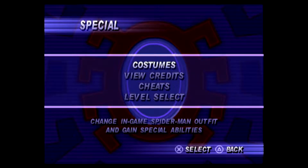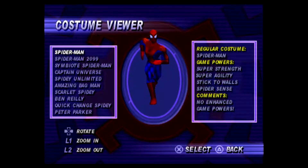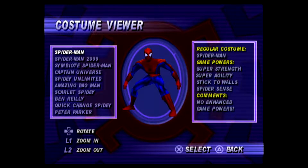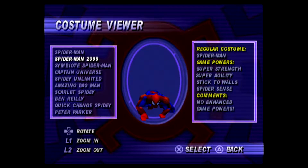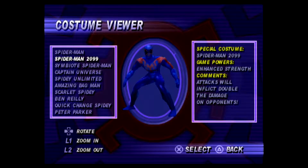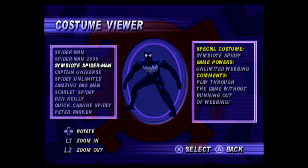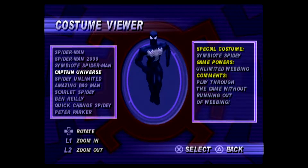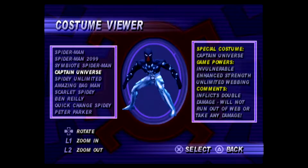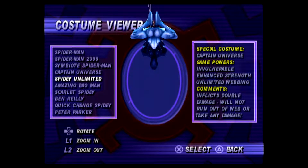I'm going to show the extra stuff this game has. So there are different costumes. That's the one I played with for kid mode and the main game because it's the bare bones one. That one does double damage. That one is the only one I think we unlock when we were kids because we were doing kid mode. And that one makes it so you don't run out of weapon. This one is the one I use for the 'What If' mode because it does double damage, doesn't run out of webbing, and he's invincible.